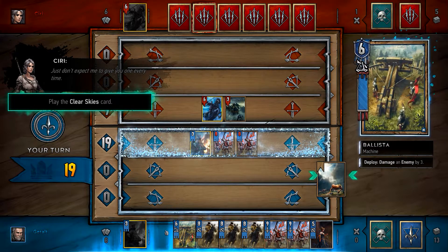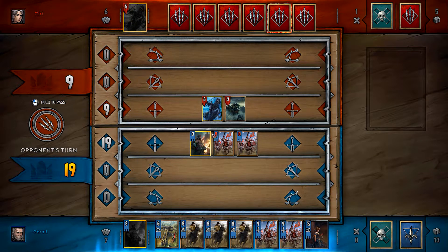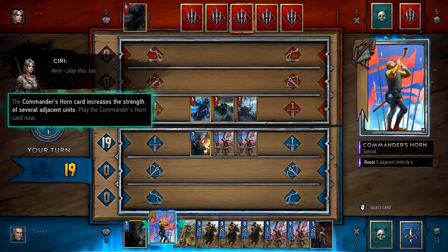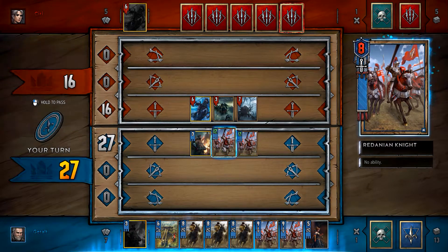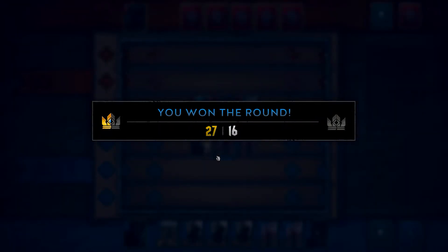What am I supposed to do? Clear skies — okay, perfect. Play the Commander's Horn card now. Okay — so I boost up my people. I think I got the hang of this. Then prove it — begin. I won round two!